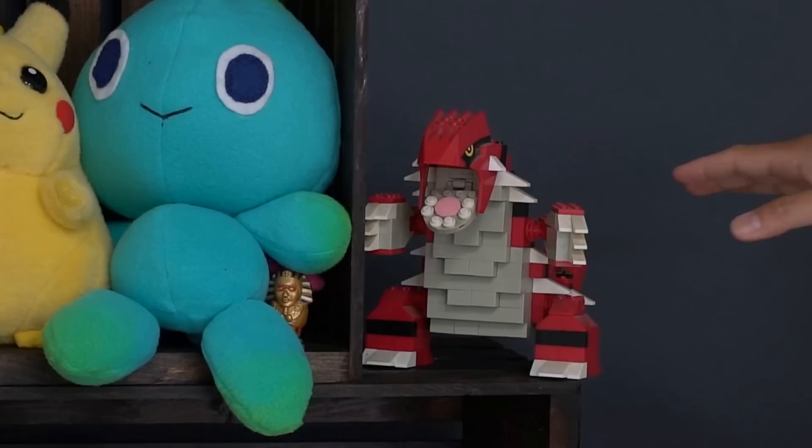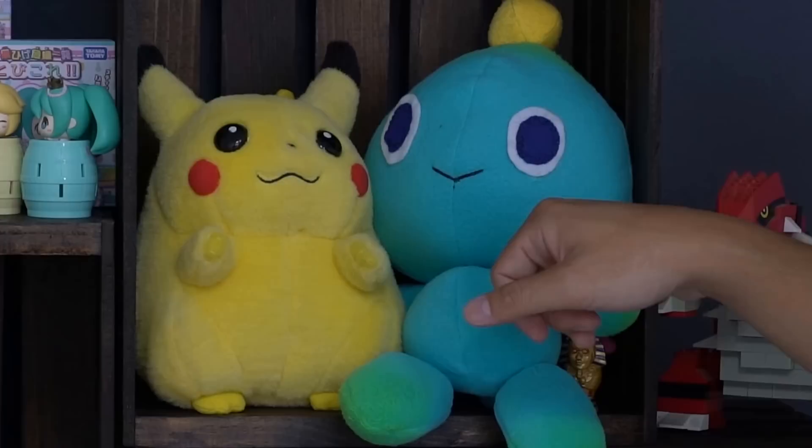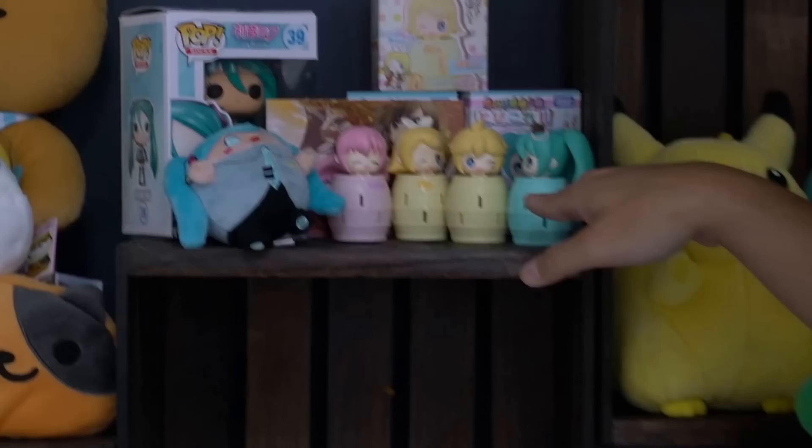We got two plushies right here. Fun fact: we made this one — we had a tutorial that was never published because I didn't like how it looked, but we still have a nice little plushie displayed here. Here's Pikachu — this version of Pikachu was before he lost a lot of weight in the anime. Moving on, we got the vocaloid section right here.